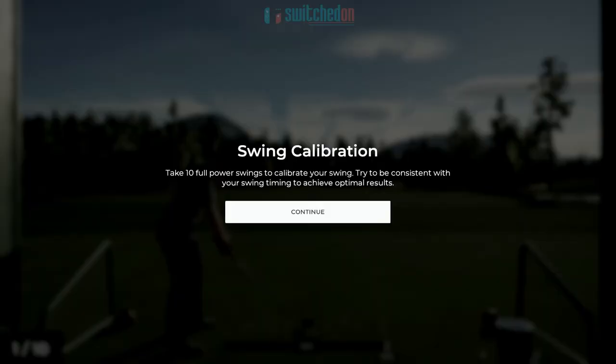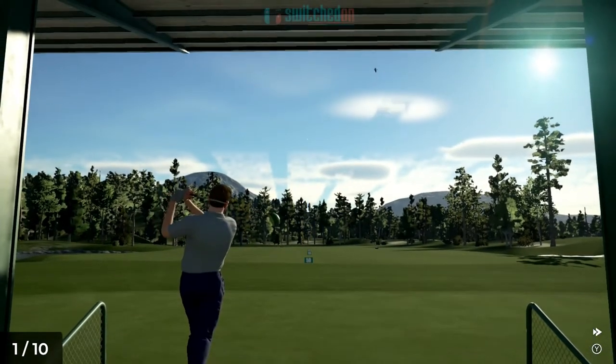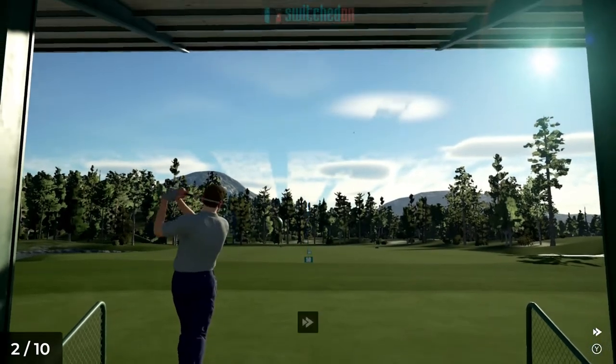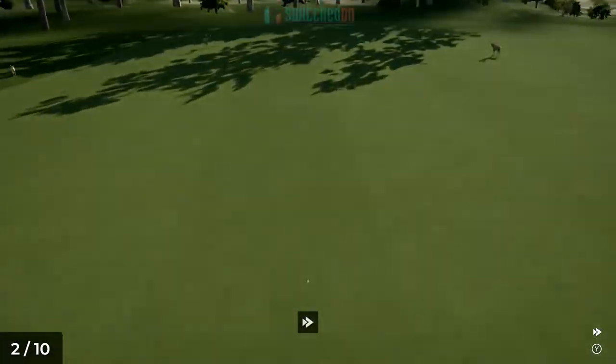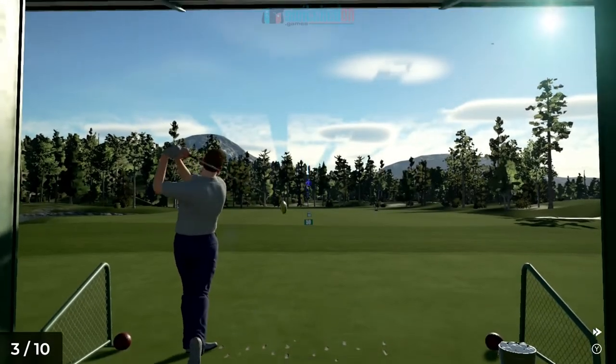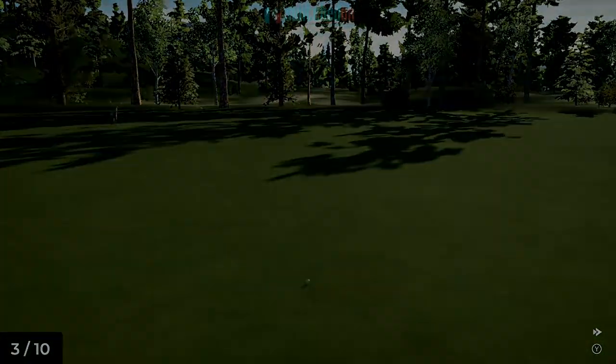You want to go into Swing Calibration, which is on the pause menu here, and after a very quick load you get to a driving range. What it asks you to do is take 10 full power swings with a consistent motion. What you want to do is just try and keep your technique the same over and over, and when you complete 10 of these swings you'll find that your swing in the game is much straighter.